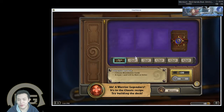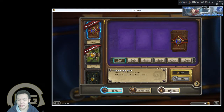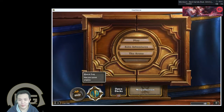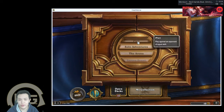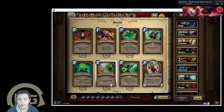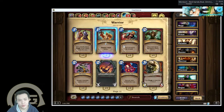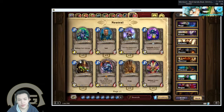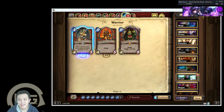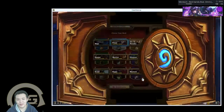So I got Grom — basically Grommash Hellscream — and I have no idea what he does, to be honest. I'm fairly new to the game. I started playing like two days ago. He has charge and enrage plus six attack. This is insane — he's definitely a beast.